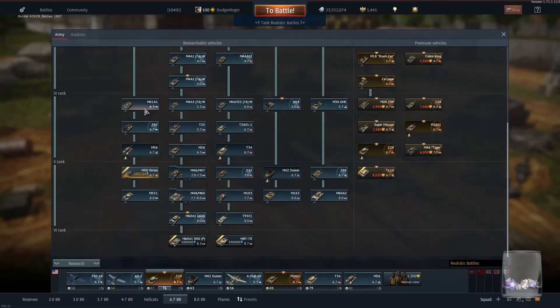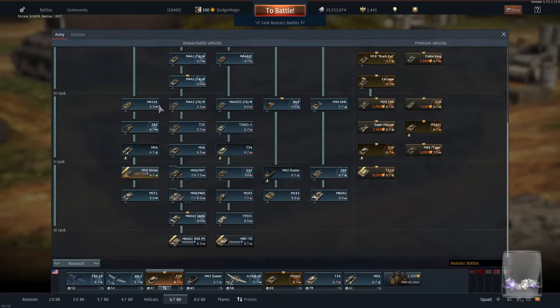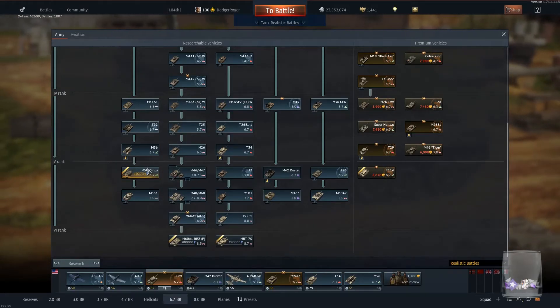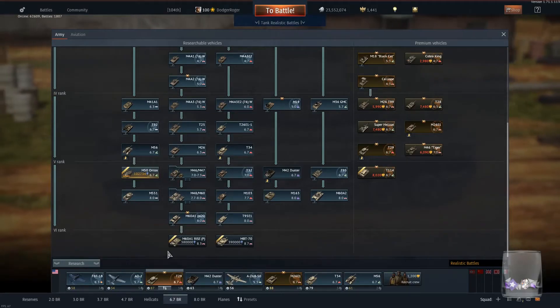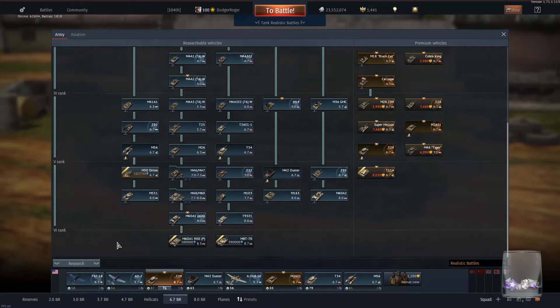The Walker Bulldog also historically gets HEAT-FS, but as far as I'm aware it doesn't get it in this game — for reasons. If it did get HEAT-FS, I'd expect it to be down at tier 5 anyway. It not being in tier 5 is just Gaijin being, you know, Gaijin.